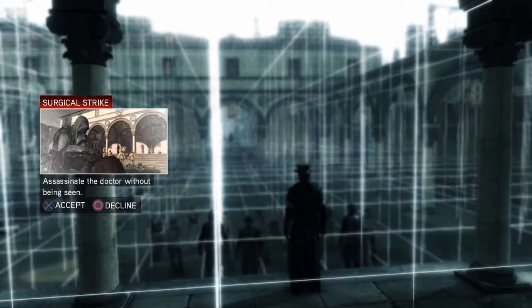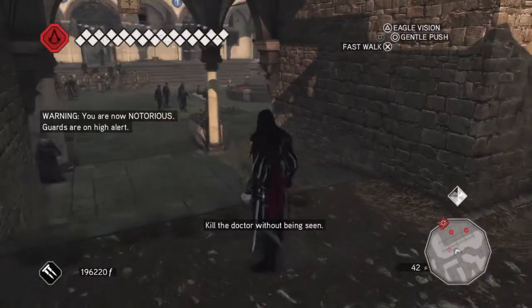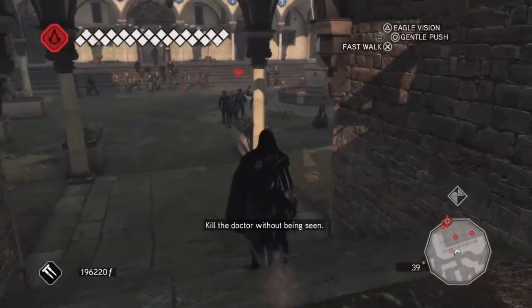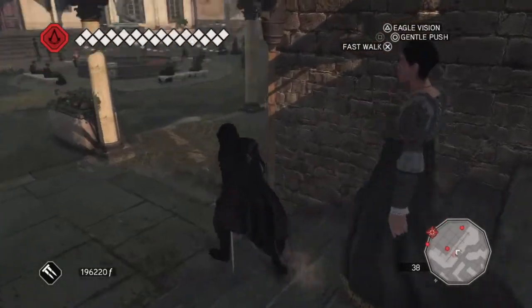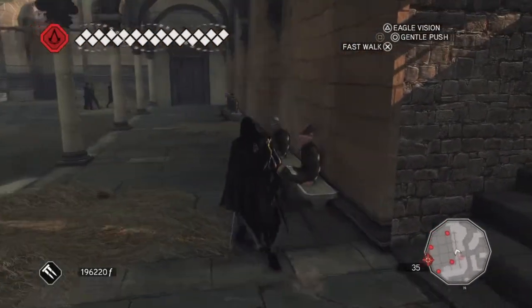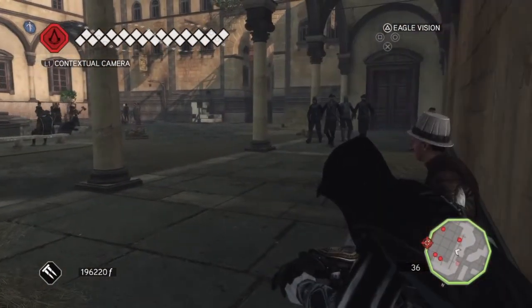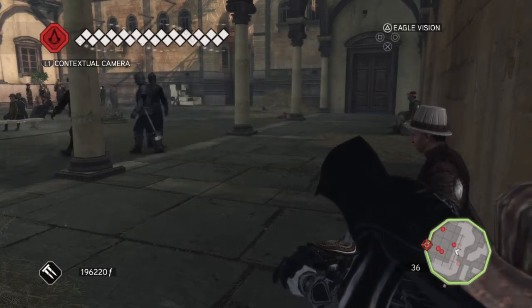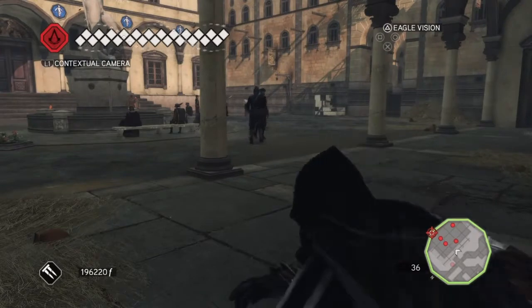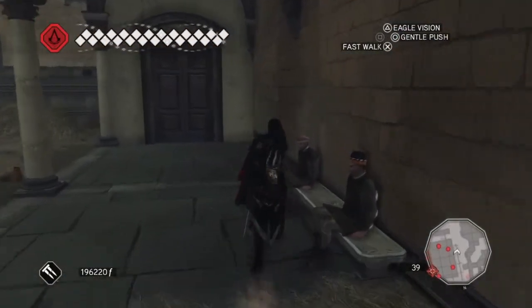Surgical Strike — assassinate the doctor without being seen. So you start here. The first thing to do: you see those guards are already a little bit aware of you, so try not to let them get aware. You can't sit on this bench. We can see these guards are patrolling around. Now where those guards are standing, there used to be a group of people, but there isn't in this one. So move over to this bench as quick as possible and sit down.